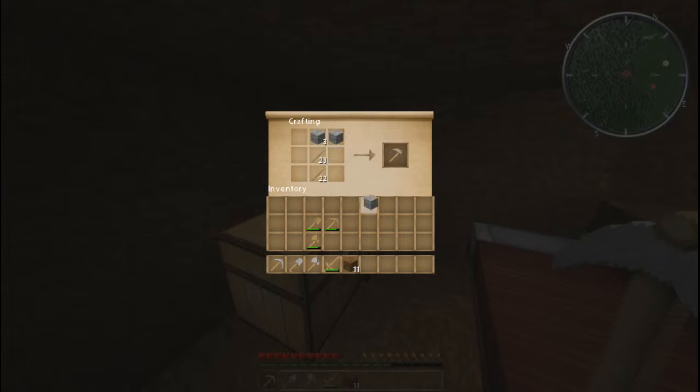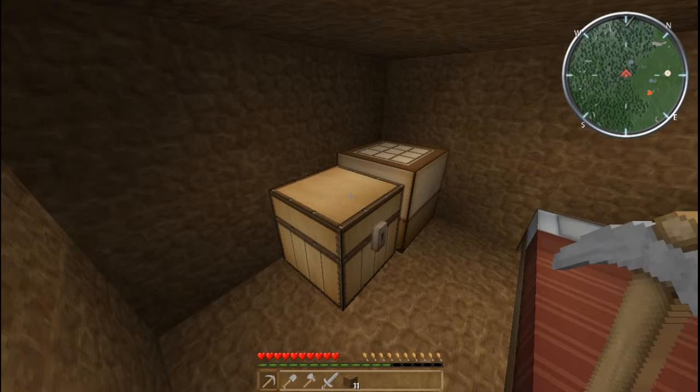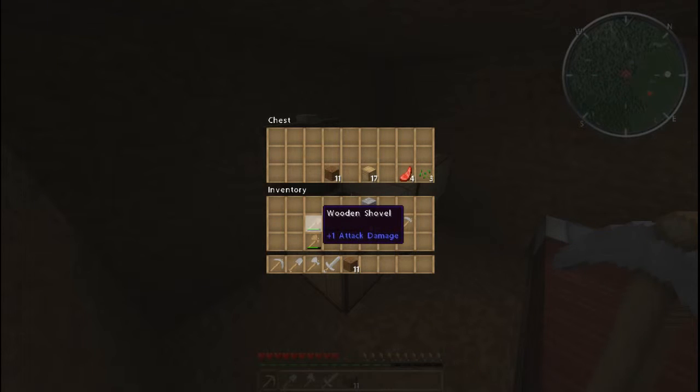We'll make one more item — a stone hoe. I'll show you how to use a hoe a bit later on. We can also make a stone sword which will be more effective. Any extra stuff we can put away into the chest.